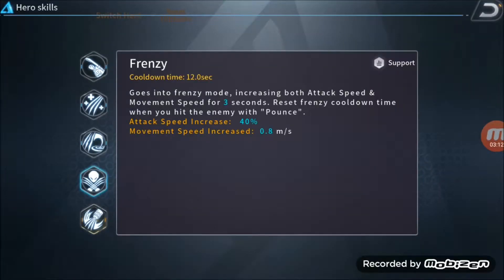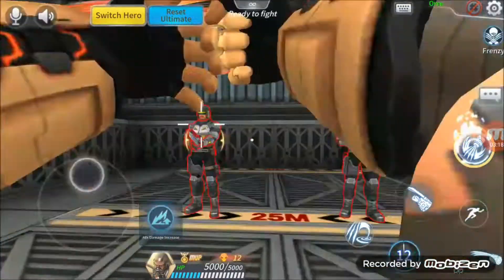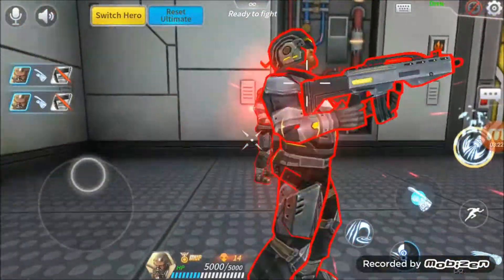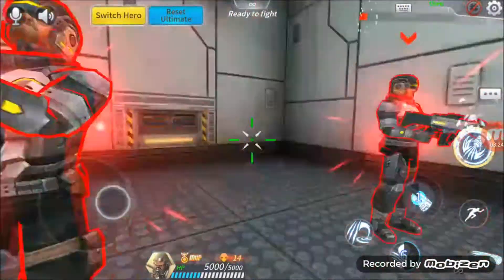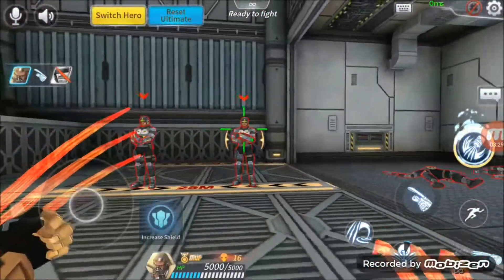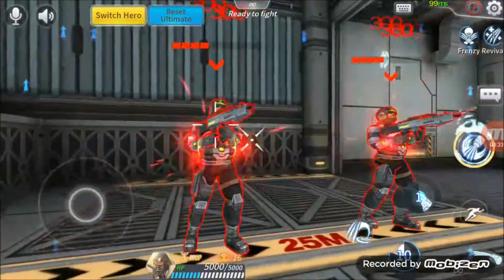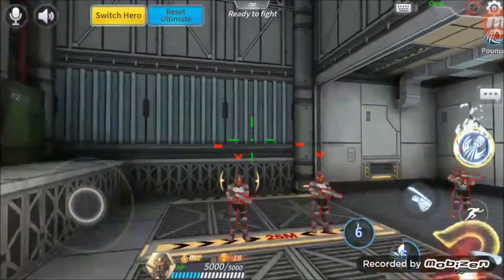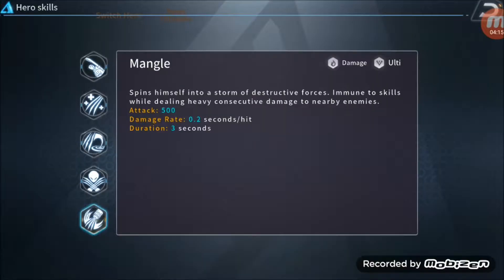Second skill: Frenzy. Goes into Frenzy mode, increasing both attack speed and movement speed for a few seconds. The Frenzy cooldown resets when you hit an enemy with Pounce. Claw goes massively insane and deals fast and heavy damage towards his foes. Note that a successful Pounce will refresh this skill, so it's advisable to use Frenzy and Pounce back to back for maximum impact.